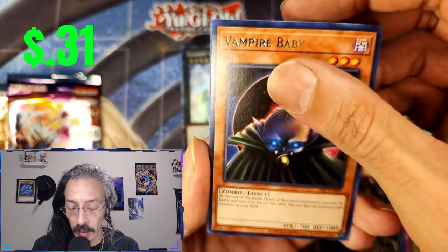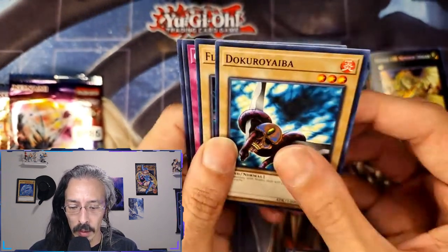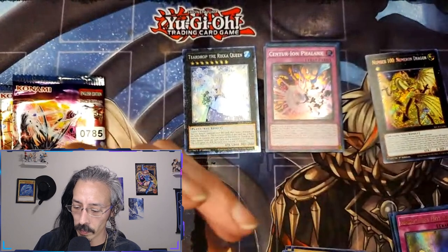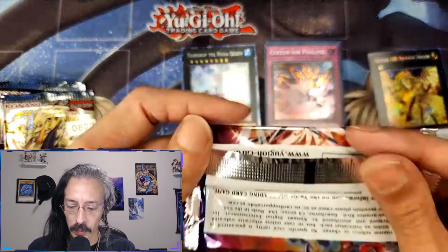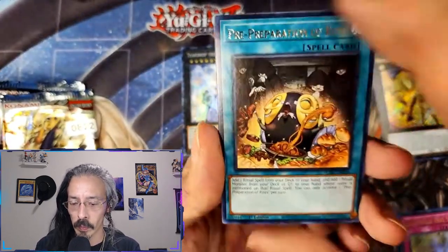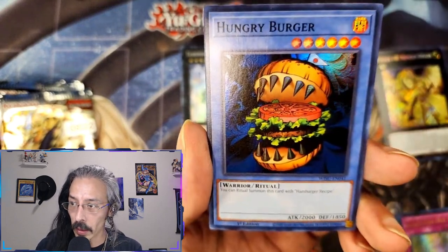Can we get my boy — a little vampire baby? Can we get Jinzo? No, we get Doku Royaiba. Wild Survivors — another collector rare set. Pre-prep and a Hungry Burger.